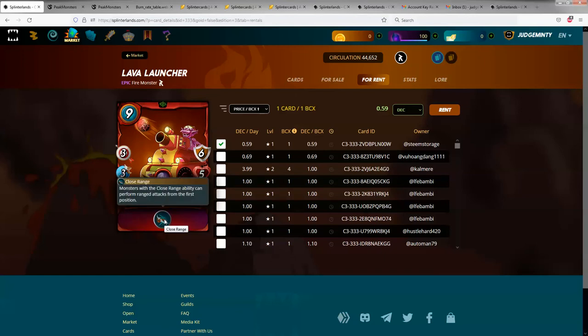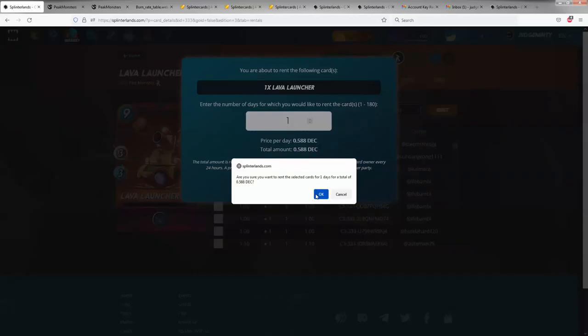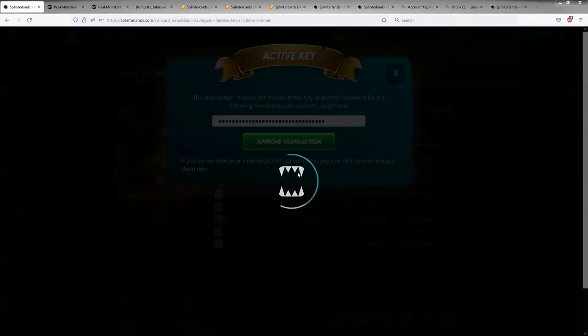It's going to cost me 0.059 DEC to rent this for one day. You just select the one you want, make sure all the information is correct, and click rent. Then you select how long you want to rent it for — I want to rent it for one day. It'll ask you for your private key or master password — the stuff you got when you requested your keys. You just paste in your private key or master password and hit approve transaction, and then that'll rent it.